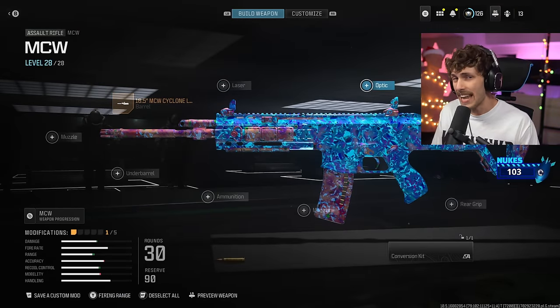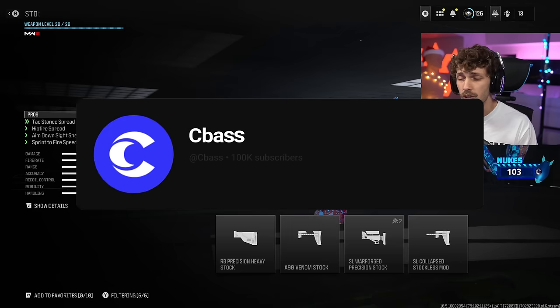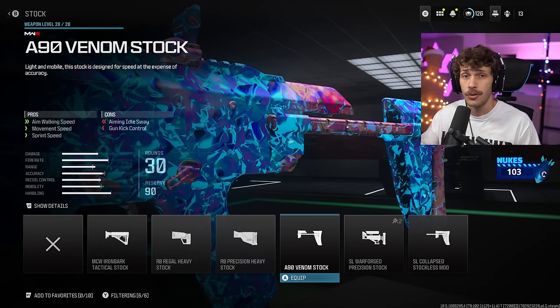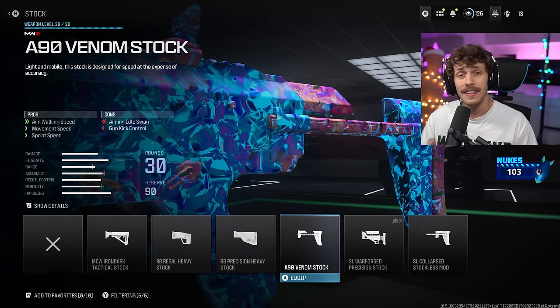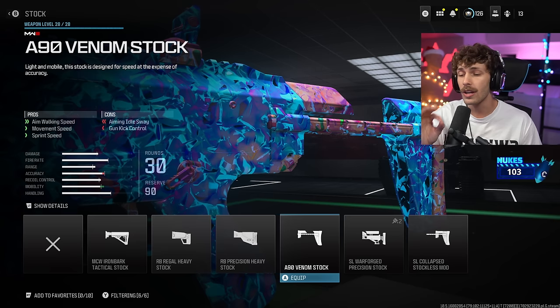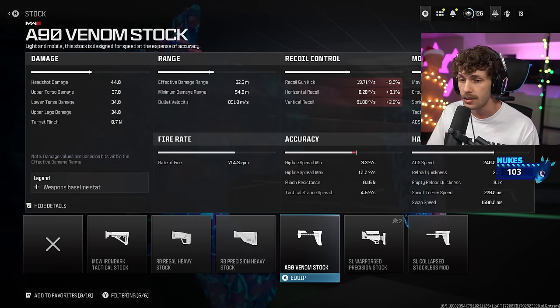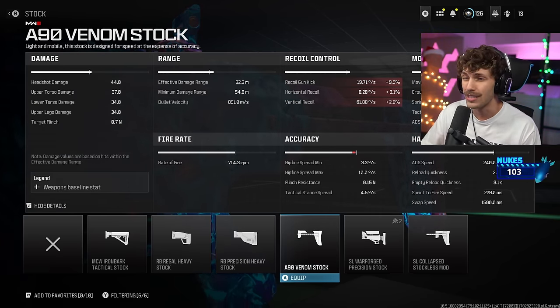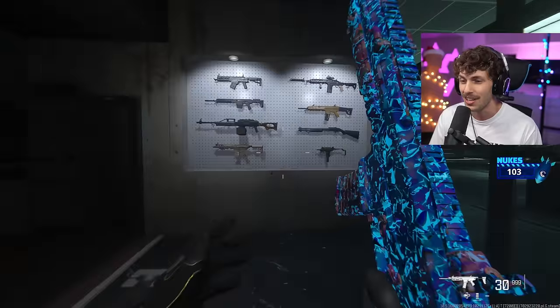The cyclone barrel is going to be bringing down the strafe speed, which is super important - you always want to strafe in gunfights. It gives you that rotational aim assist and makes you a harder target to hit. So when we add the venom stock, it's going to be a lot harder for enemies to hit you, plus you get more aim assist because strafe speed gets increased and overall mobility gets a pretty big increase. Now our strafe speed is very quick - this kind of feels like a submachine gun.